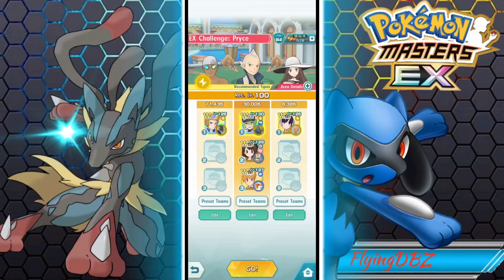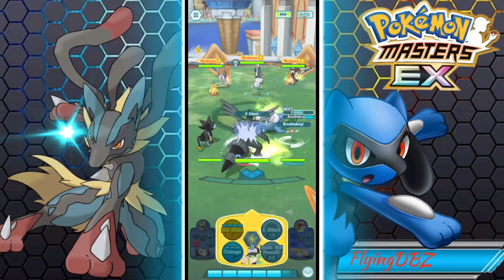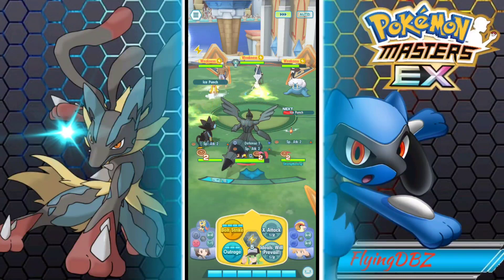We're going up against Price, and obviously we're going to be super effective, which is what we want. We can see how much damage Zekrom is going to do on this AoE sync move. With co-op, we can't really make full use of Alisa since we're not going to be controlling her. So we'll go for Strength in numbers so Alisa can go with Breathtaking. We didn't get an MP refresh this time, which is kind of annoying.